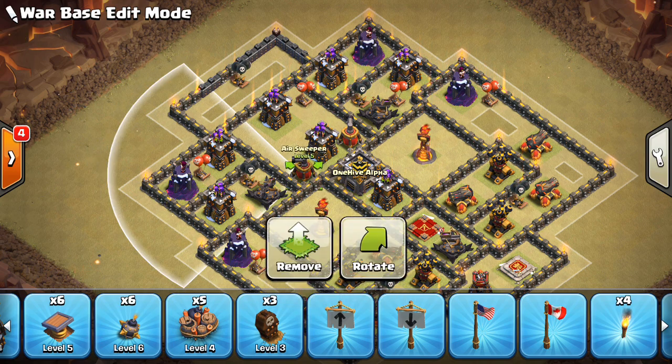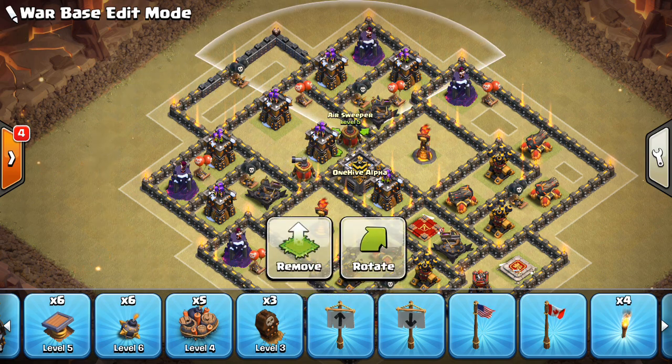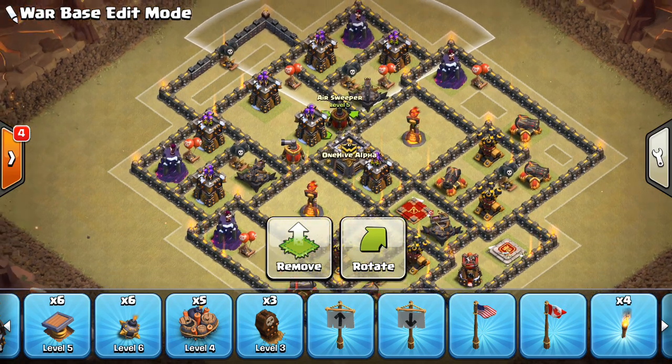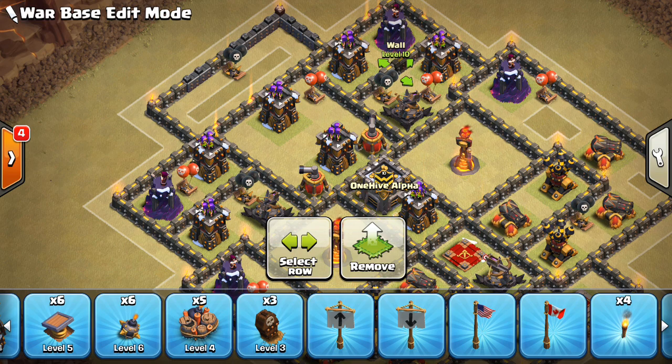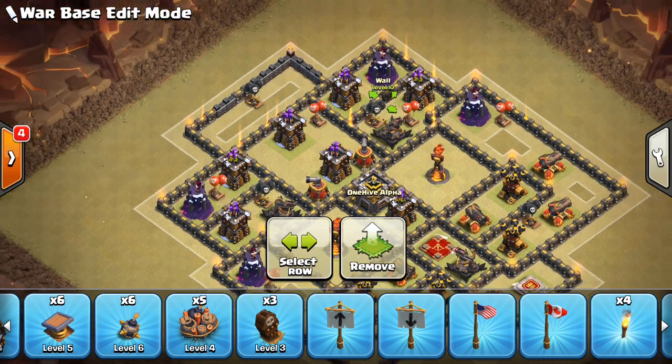Notice the air sweepers are also in this area. On the Town Hall 9 base build, I put them defending the air defenses, but I think at Town Hall 10 it's a little safer to put these guys up with the Archer Towers and Wizard Towers. That way you can just make sure there's nothing air coming from that direction. So that's my recommendation there.